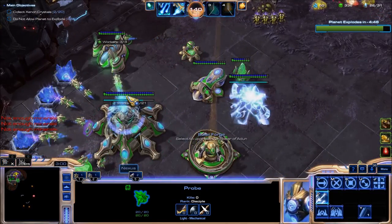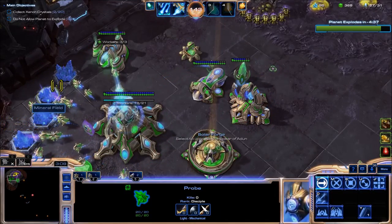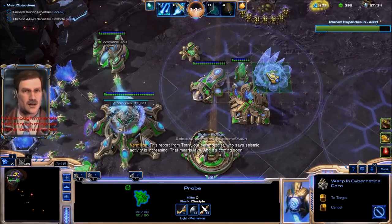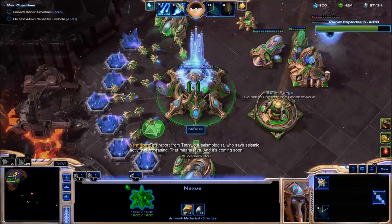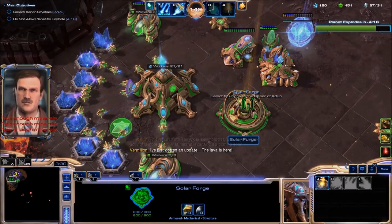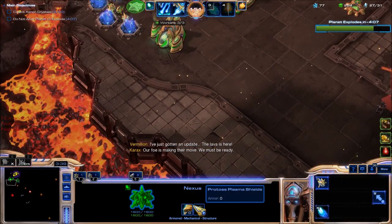So we actually need a bunch of Photon Cannons in the early game. Gateway is done, that means I will be able to start my Separatrix Core so that I can rush my upgrades. That means lava, and it's coming soon! Let's Corona boost our ally's Baneling Nest so he will get more pushing power, as the Corona boost helps his Baneling Nest generate additional Banelings — in addition to getting his upgrades done.